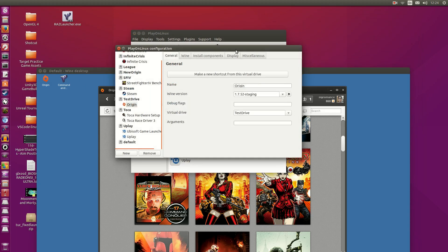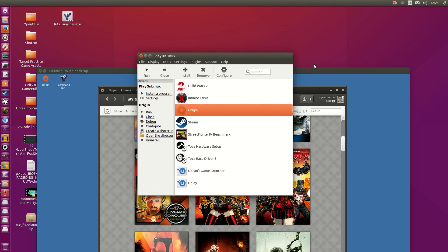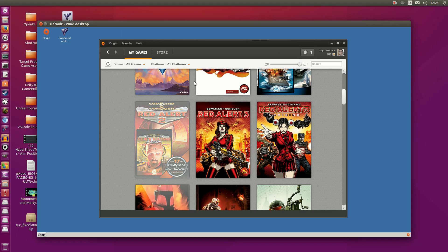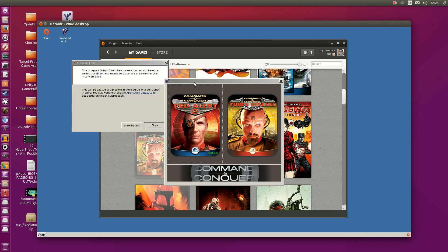Just to showcase, I'm running a clean Wine prefix, 1.7.52 staging here — clean meaning I haven't done anything special; I've just downloaded this version and installed Origin into it. This is on Ubuntu 15.10, running off my AMD R9 390 with the Radeon SI drivers.